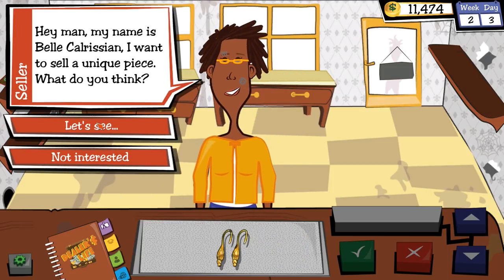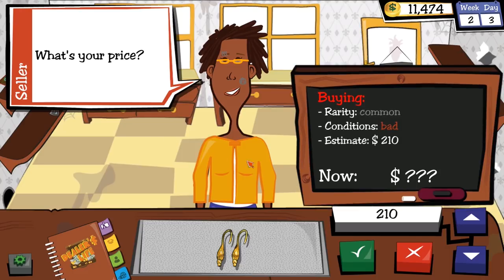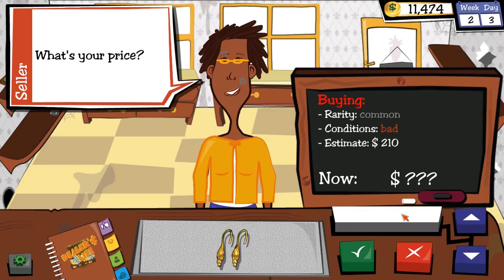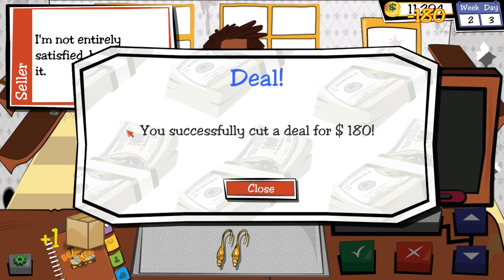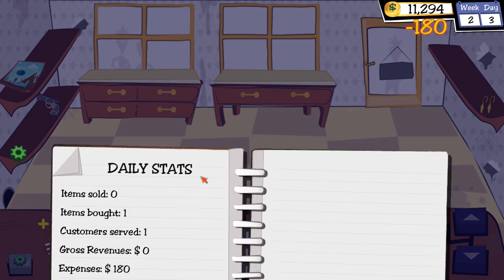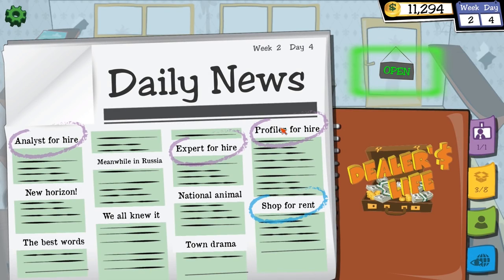Another customer has a golden earring — common rarity, bad condition, estimated at $210. Gold is kind of a thing people want to buy — we based our entire currency on it. They're not entirely satisfied but accept. Well, I'm not entirely satisfied with you either, so we're on even footing.